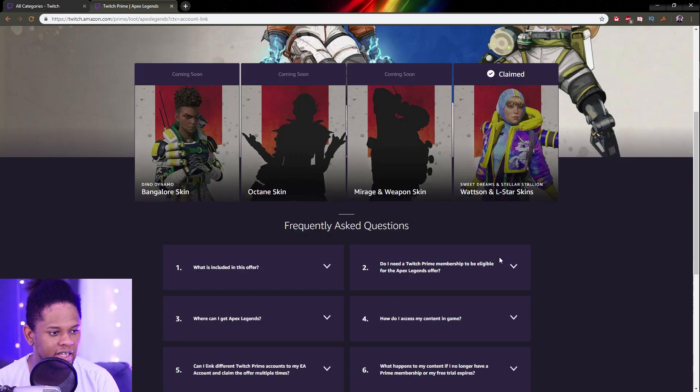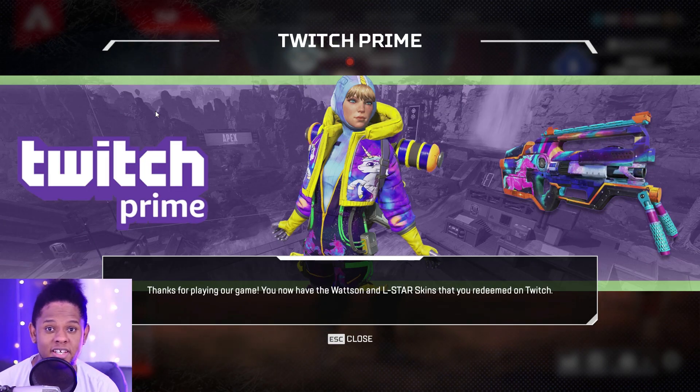I did not have to link my Origin account, but if you don't have your account linked already, you're going to have to do it. It's going to say claim here and then we're just going to go in-game. I actually already had the game open when I claimed it and it doesn't show up, so if you claim it while your game is running, you might have to restart your game.